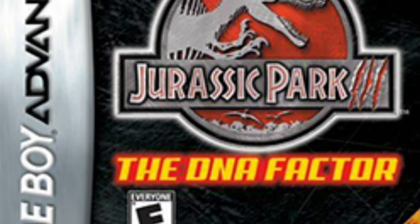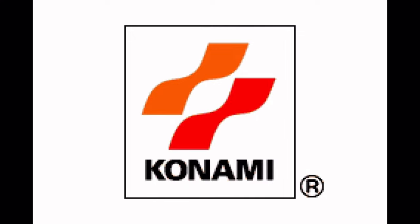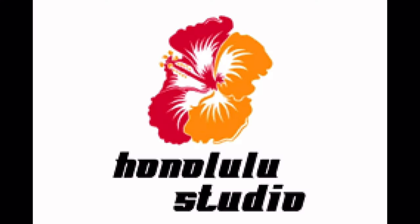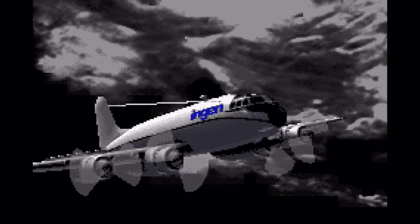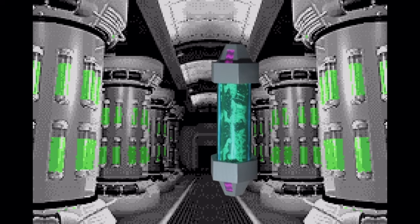The next game I will be reviewing is Jurassic Park 3 The DNA Factor. This game was also made by Konami, but this time it was made by their Honolulu office, which is quite cool because they shot Jurassic Park — or at least part of it — on the same island as Honolulu. And guess what? I went there. The game starts out on a stormy night with a plane flying over Isla Sorna carrying little DNA capsules. The funny thing is, they look exactly like mutagen capsules — so, who's ripping off who?